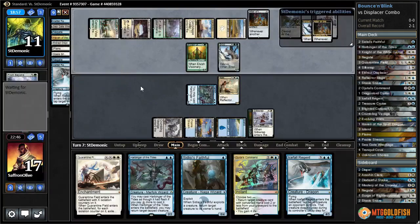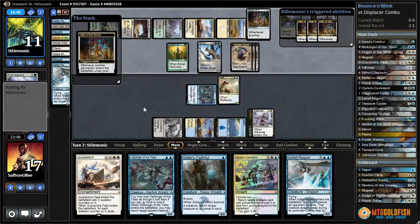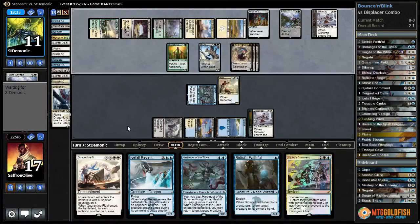There's the Brood Monitor - it's going to do a bunch of milling, which means we're pretty close to dead next turn unless we draw land. They milled three non-lands and one land - Crumbling Vestige. So we need...